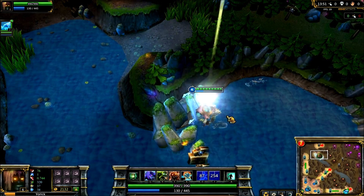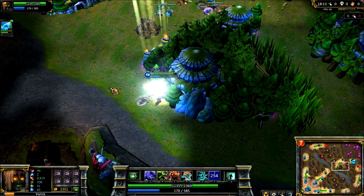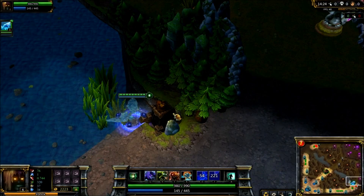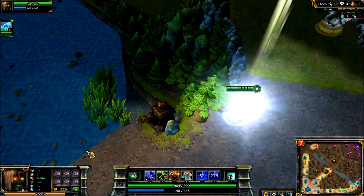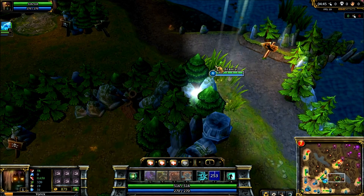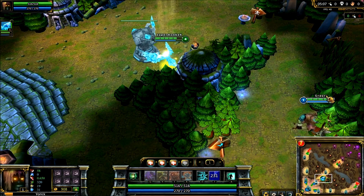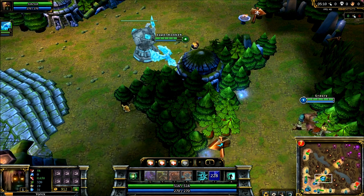First of all, over here by Baron. Second of all, over here in mid lane. Thirdly, down in either bottom or top lane where the river meets the lane. Fourthly, through the red wall. And finally, in the middle lane near the second tower you can flash through that wall there. These are all really nice spots that you can flash through and maybe get a gank.